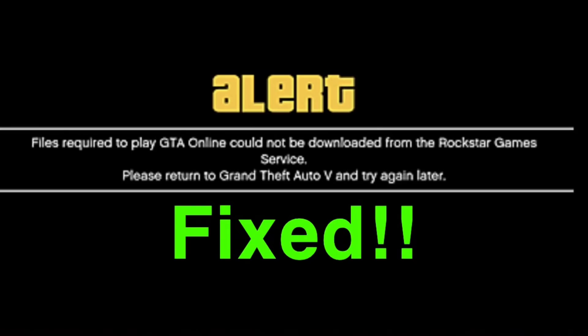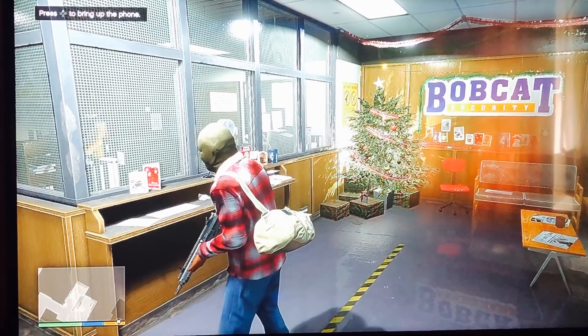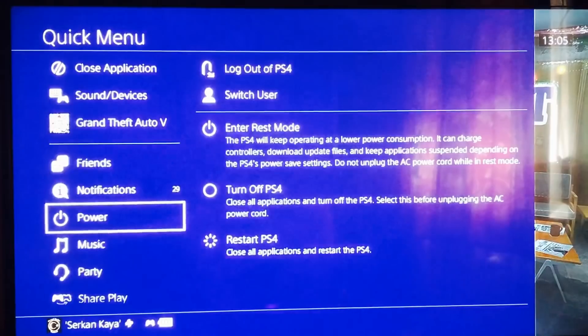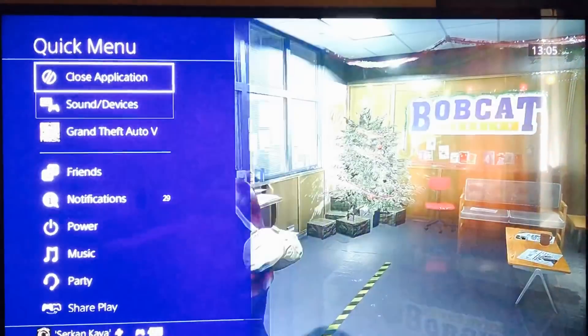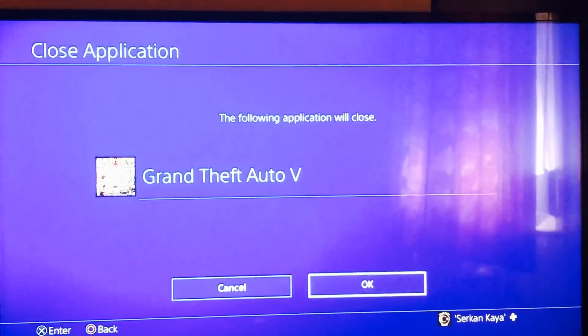Hey guys, today's video I'm gonna show you how to fix the issue: 'files required to play GTA Online could not be downloaded.' Once you are kicked back to story mode, what you want to do is hold the PS button, go to Close Application, and close the application.